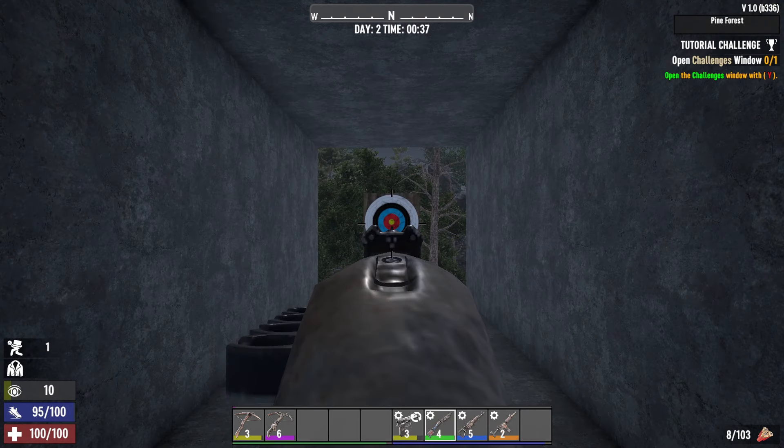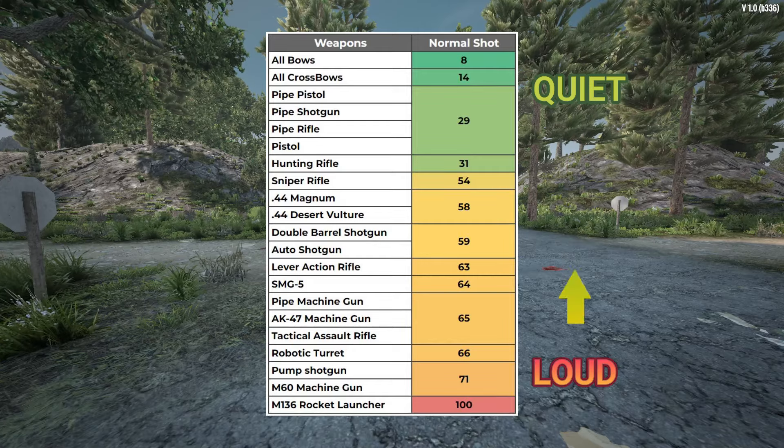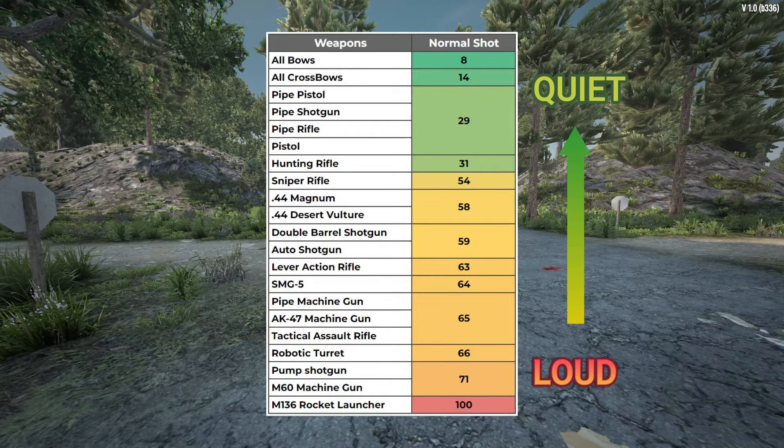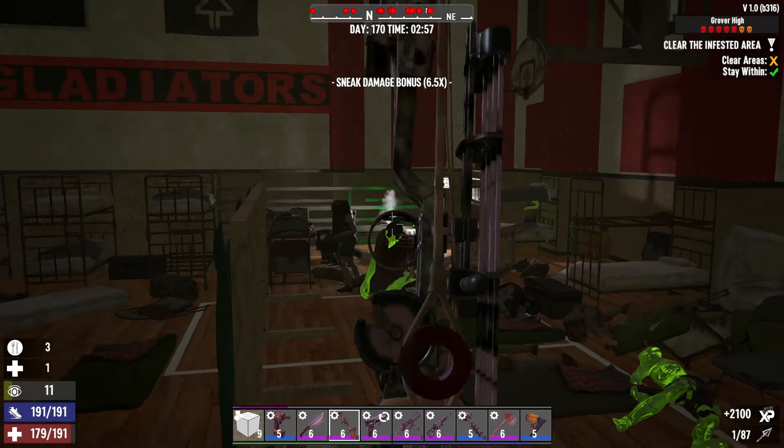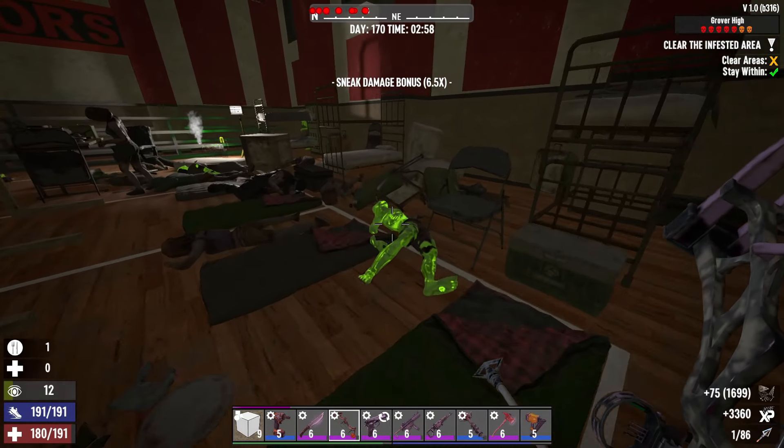I know your time is valuable, and you might be a fellow BCB. So here's a quick summary. I rank all ranged weapons from low to high in volume, compared when equipped with a silencer mod — except for turret, rockets, bows, and crossbows that can't use that mod. The values are compared when shooting without any obstacle. Why that matters? I will explain later on. If you're just here for that info, no worries, you don't have to watch the whole video.